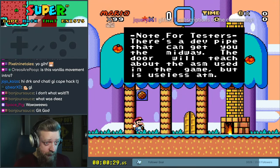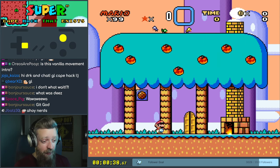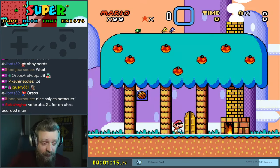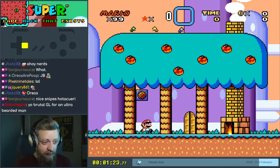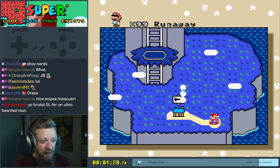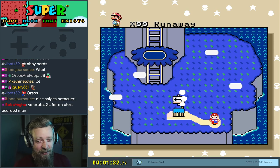It says note for testers: there's a dev pipe that can get you the midway. The door will teach about the ASM used in the game, but it's useless at the moment. So I don't know where this came from, but I'm assuming this is not a real release. But we'll have a look at it. You know, I'm testing a mid-2020 hack for some reason.